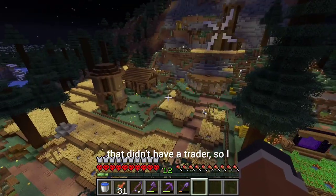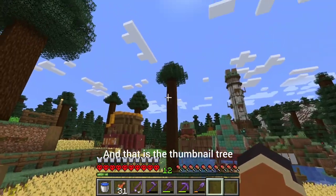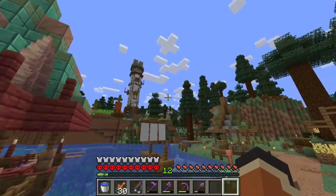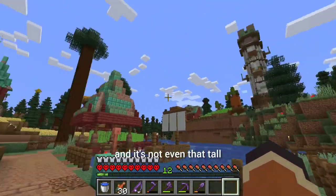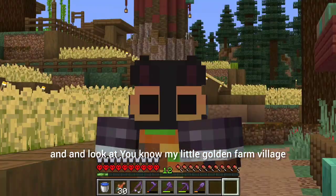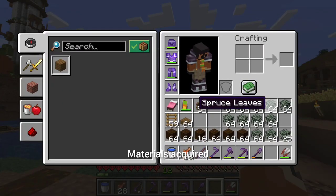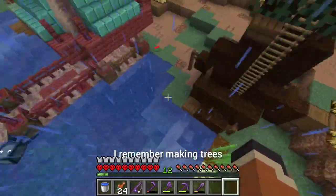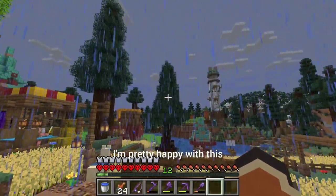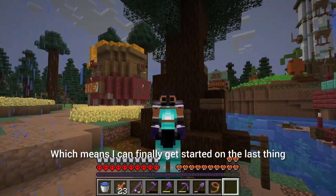I also found a trader llama that didn't have a trader, so I put him next to the crops. With the path finished, I can finally shift my attention to the next thing — the thumbnail tree. I've noticed recently that for it being the thumbnail tree, it's not even the tallest structure around here and it's hardly a tree — it's got hardly any leaves on it and it's not even that tall. So why not make it a proper tree I can stand on top of proudly and look at my little golden farm village? Materials acquired — not surprisingly it is a lot harder than I remember making trees, but even after having no idea what I was doing, I think it came out looking like a normal tree. I'm pretty happy with this.